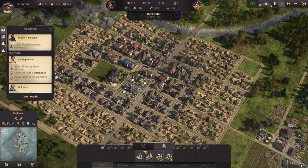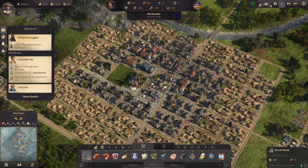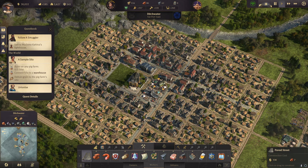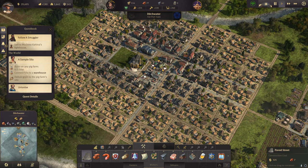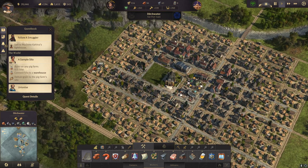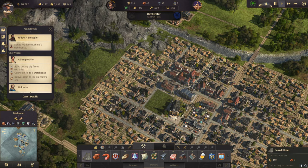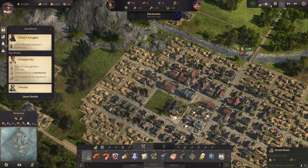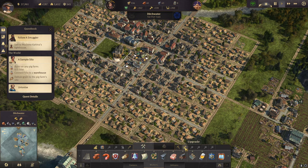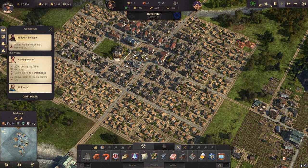I think we need to optimize our city a little bit more before we continue in the main quest line. Let's get some more paved streets to increase the range of our community buildings. Now let's finish the beer production. We can put some new farmer houses — just because of the paved streets they are now in range of the fire station.